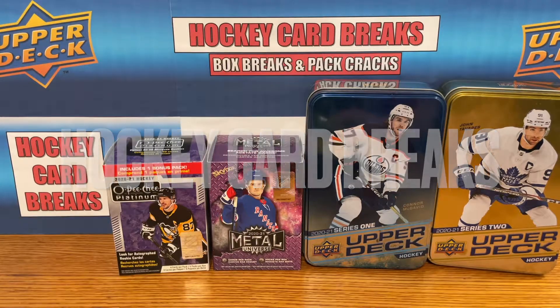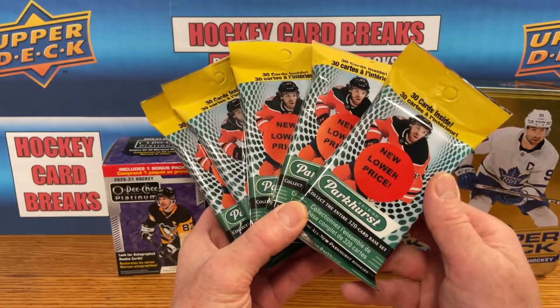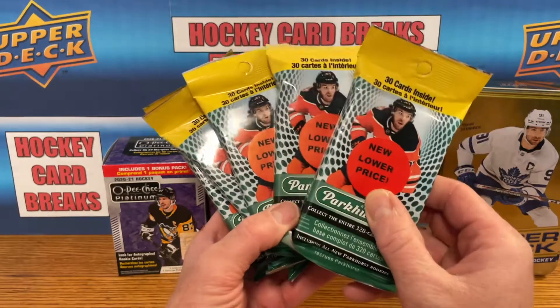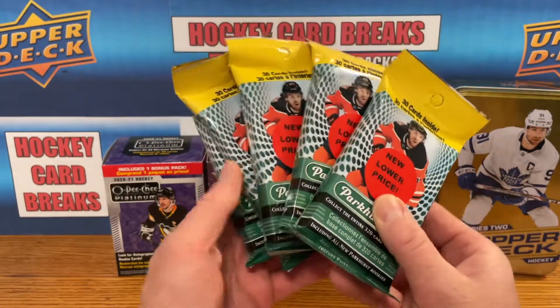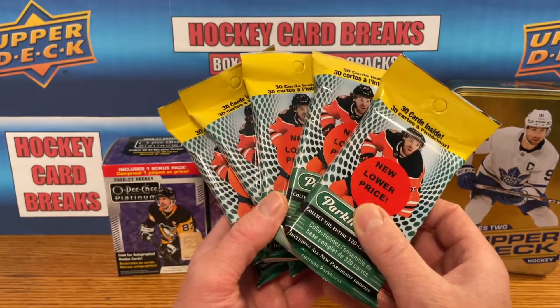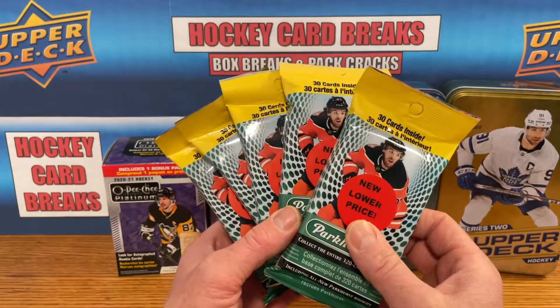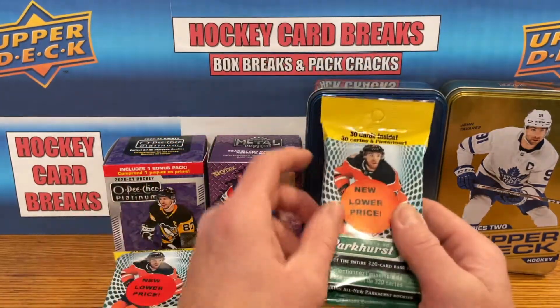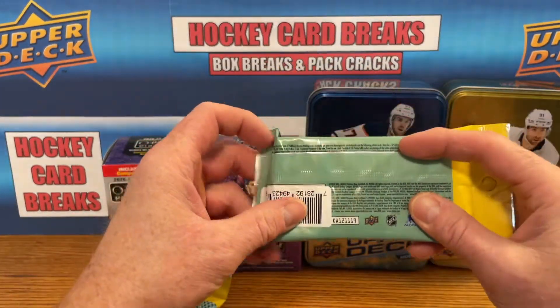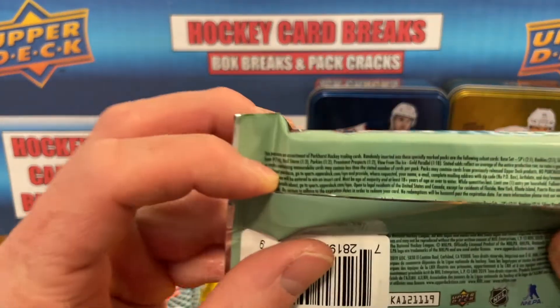Welcome back to Hockey Card Breaks. Today we got some more Parkhurst 1920 fat packs. You can see the big sticker there — new lower price. Snagged these from Walmart for $5.98 a fat pack. Got five of these. I have to admit I picked up a few of these whenever I saw them lying around. Last time I did not show you the odds, so there's nothing really fantastic you can pull from here besides rookies.